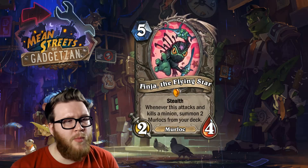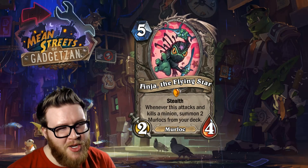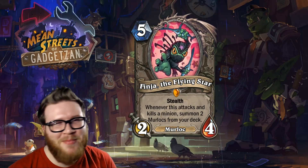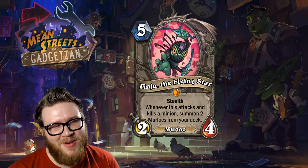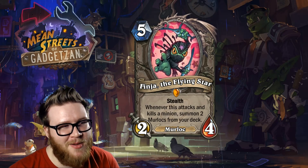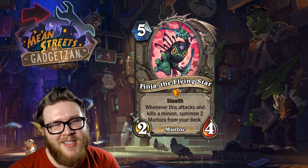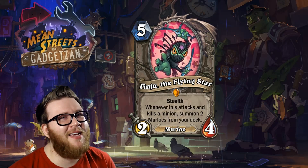Starting off with one of the new legendary cards revealed so far — this is Finja the Flying Star. That's right, it's a murloc ninja. It doesn't get any better than this, folks. We've reached the pinnacle of Hearthstone as far as I'm concerned. Not only is he a murloc ninja, but he's holding swordfish as swords.